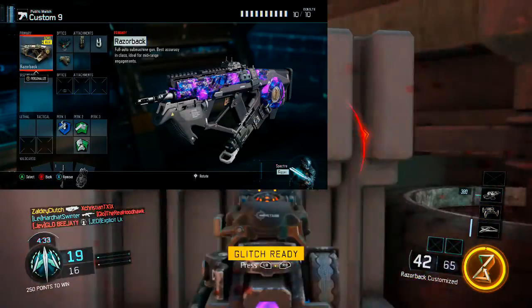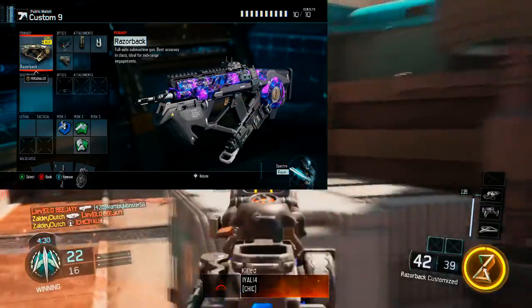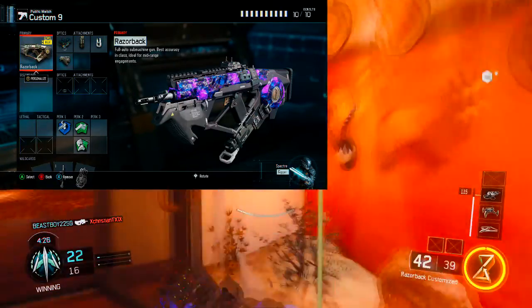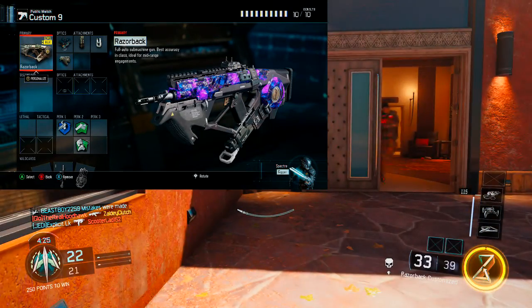Starting off with the Razorback, you're going to want to throw on the ELO sight because I don't like the iron sights at all. I've tried to use it, I've tried everything, I've tried to conform to it, but I just can't. The ELO sight is so good — I like it more than the reflex or the red dot sight. It's one of my favorite sights of all time.